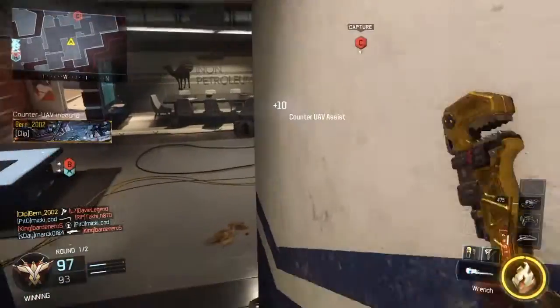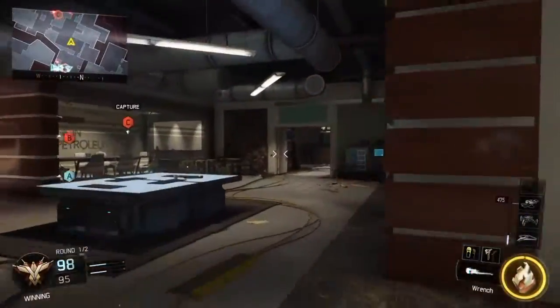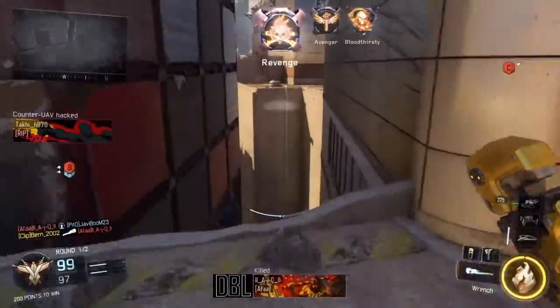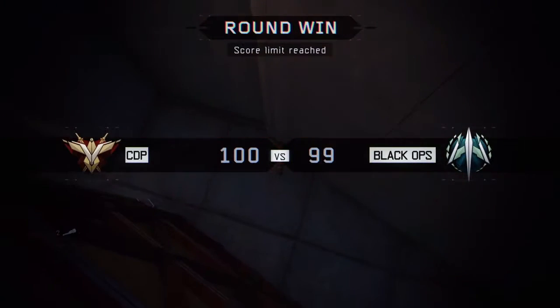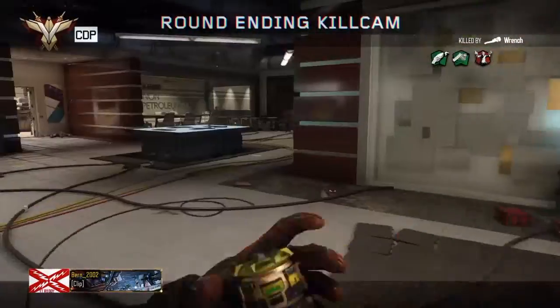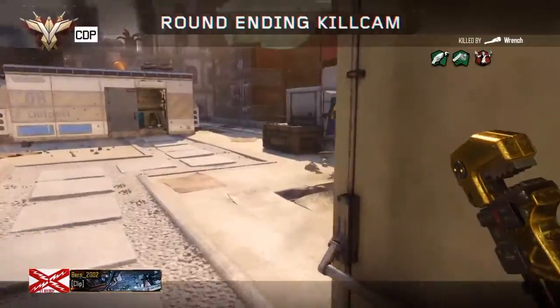We're also going to go on an absolute rampage on Breach. Breach is a very good map for knifing and sniping. We're going to get the V-set, or the hater, whatever you want to call it, and then we're going to die suddenly — but you know how it is, that's just the way Call of Duty works.